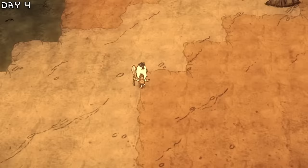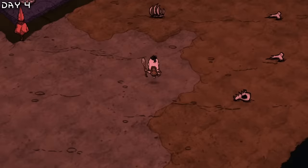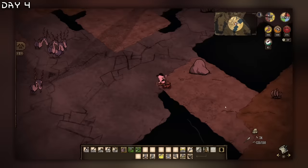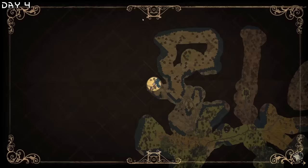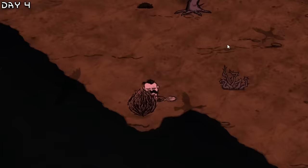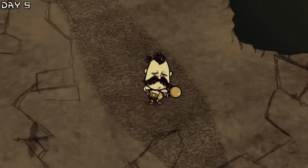Here is the oasis. I'll first do a ruins rush and then set a base here. Also found a bunch of clockworks. I've explored most of this oasis — great base location. Just need to find a proper cave entrance. I think I just found the dragonfly desert as well! Look at this: swamp, pig king, oasis, dragonfly desert, a lot of tumbleweeds. One of the best maps ever!